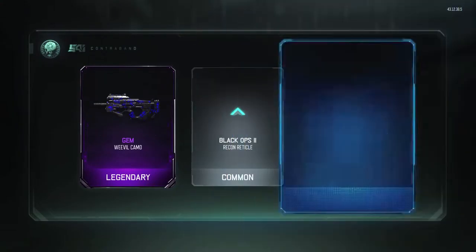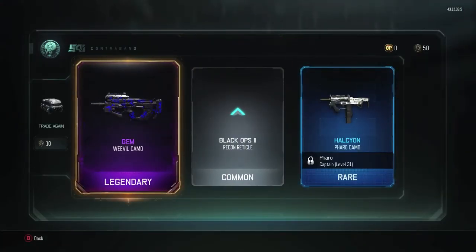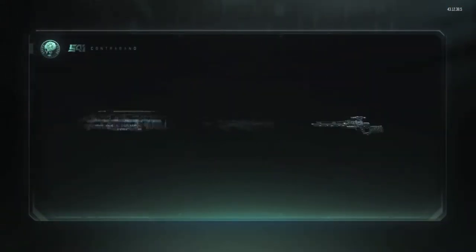Oh! Dang! We got a legendary camo for the Weevil gem — I wonder if that's one of the animated ones. Take it back, commons, I love you. And we got House Yon for the Pharaoh. Dude, that camo looks sick. We're gonna look at all the camos I got at the end.